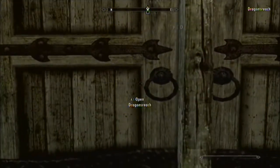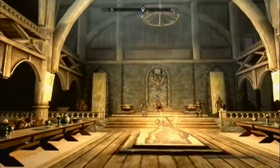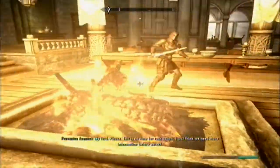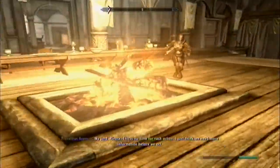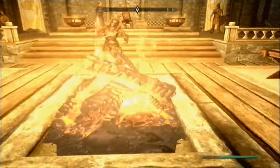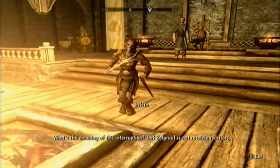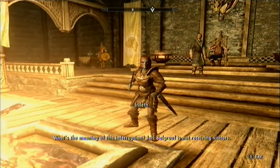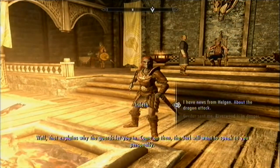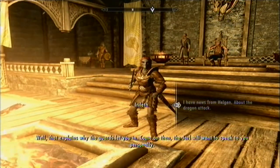Dragon's Reach discovered. So we're now in Dragon's Reach and we're about to approach — oh look, a dragon skull there. She's approaching me — leave me alone! Sneaking — around this way. This is just too fun, I'm sorry. Hello. This way, and then this way, and then this way. Sorry, this is too funny — I had to do that because the AI is so dumb. 'I have news from Helgen.' 'Well that explains why the guards let you in. Come on then, the Jarl will want to speak to you personally.'